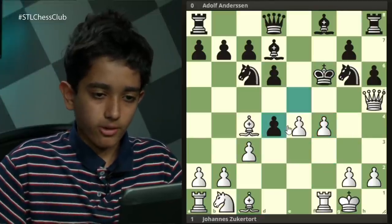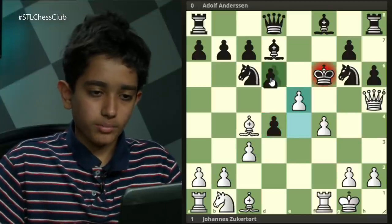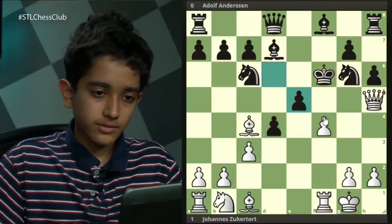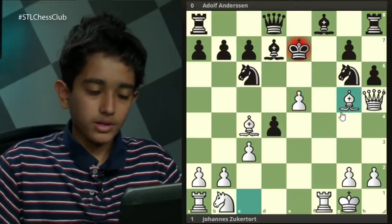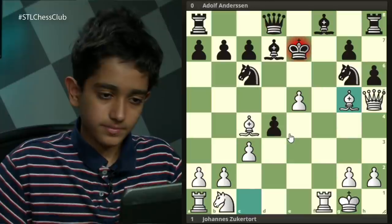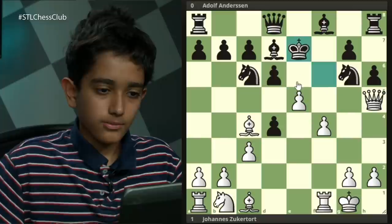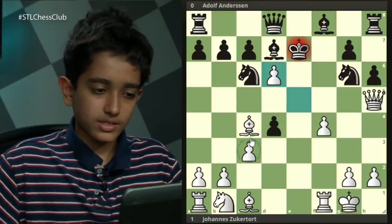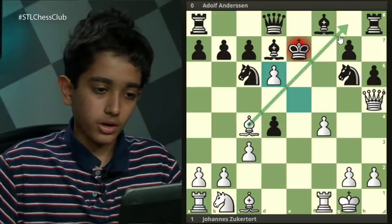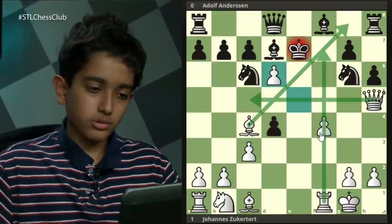Instead, if black plays e takes d4, white can play e5, trying to open up lines. If d takes e5, then f takes e5, and after king e7, bishop g5, mate is soon to follow. If king e7 is played, what white should do is just take on d6. And now because of these active pieces — the bishop, the queen, and the rook — mate will soon be delivered. So clearly king f6 is not the way to go for black.